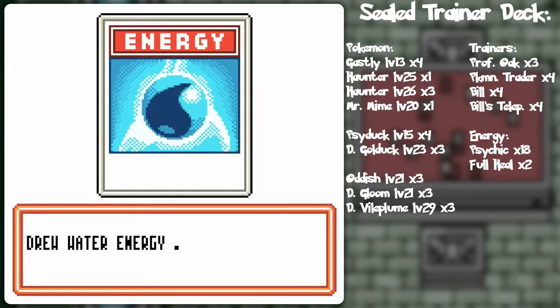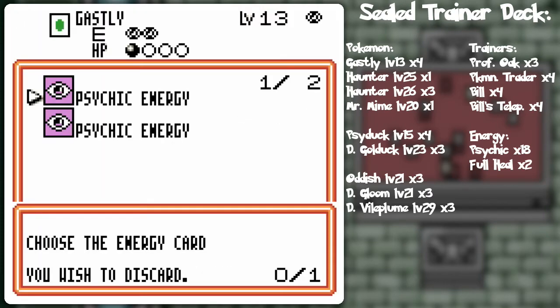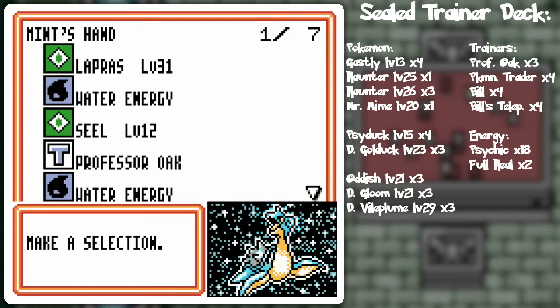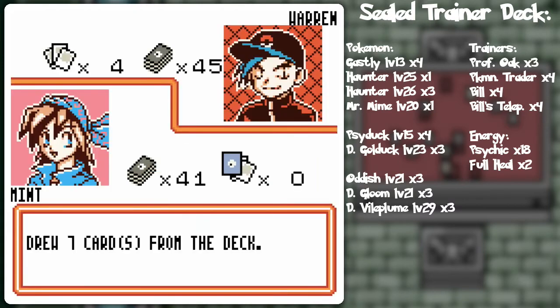He has to attack me eventually, and then the trainer card lock kind of goes out the window. That Dark Vileplume ends up being the ace as a result. Let's go Lapras and fill up everything basically. I wonder if I should let my seal go down and switch into something else. At the very least I want a Professor Oak, and I'll be discarding the Dragonair — not too big of a deal.